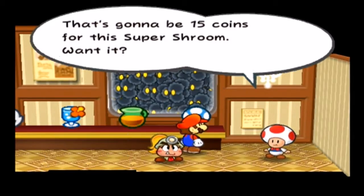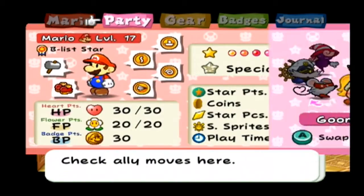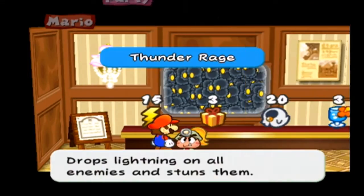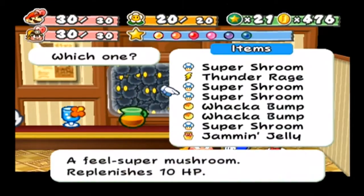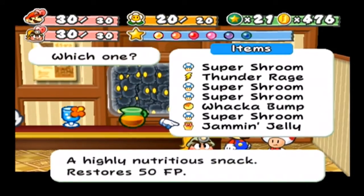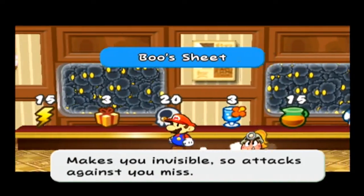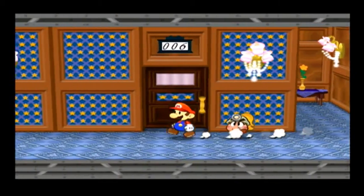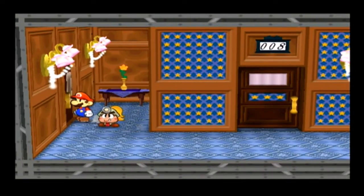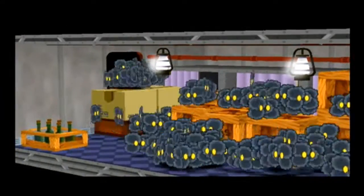We're going to buy two of these shrooms and we're also going to buy one of these. What did I get? Alright, so we have a few Whacka Bumps as well — I'm going to store two of them for now. I'm also going to store that because we don't need it. Nothing else at the moment — that's a pretty good set. We're pretty much good to go now. I probably should have double saved just to be on the safe side, but that's okay.